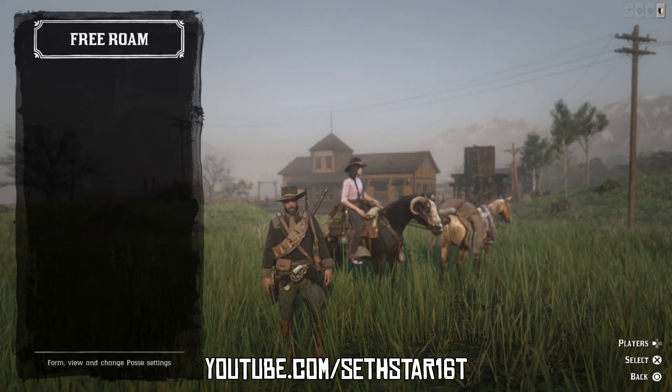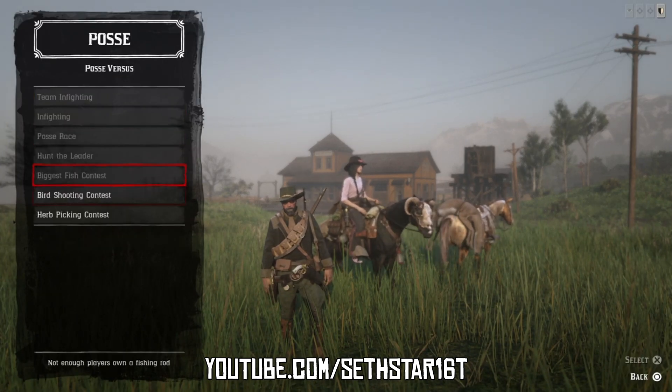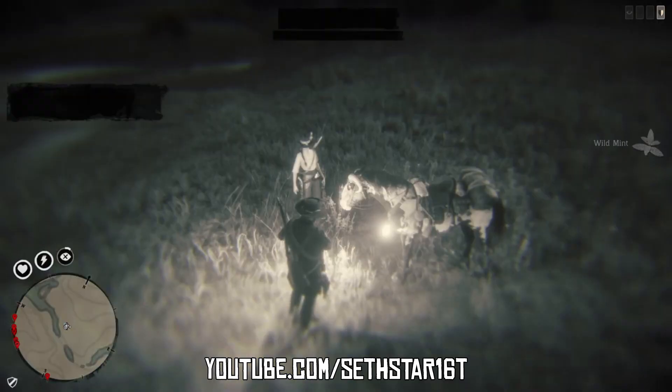Number 4: Earth Picking Contest Completed. Found in the Posse vs. Mini — jump into a persistent posse and have the leader fire it up. You may want to combo this with Number 2, as you're picking your thyme, mint, and oregano.